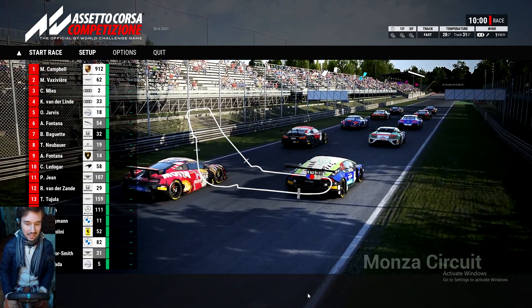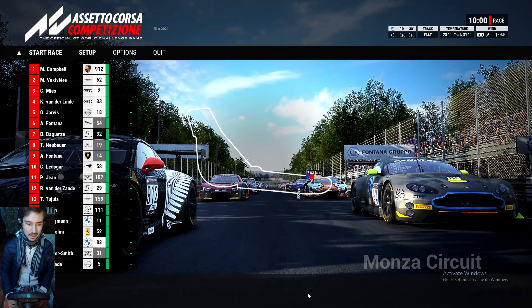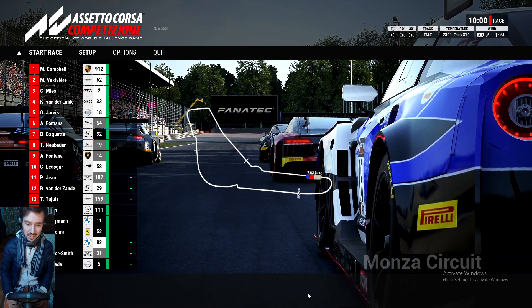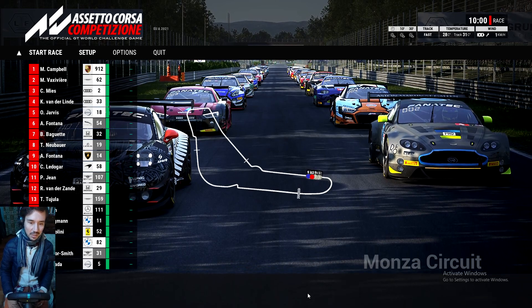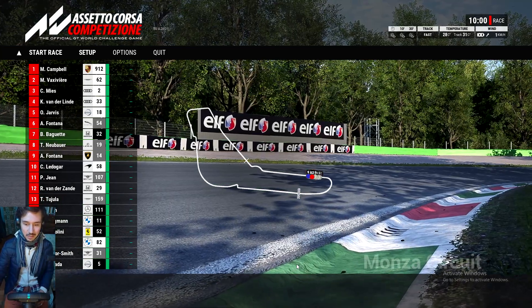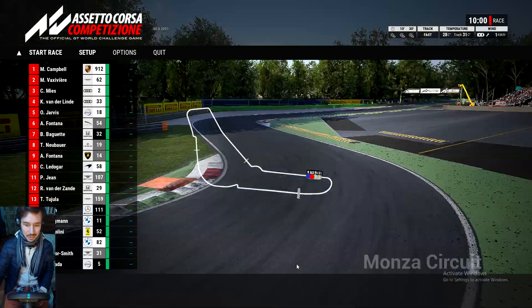Here we are at Monza in Assetto Corsa Competizione. The graphics always look amazing, the car details are always insane, and I really enjoy the force feedback on the Logitech wheel. It feels a bit different in this particular simulator — sometimes I wish I had a better wheel because it feels like it would really work out great, particularly here.